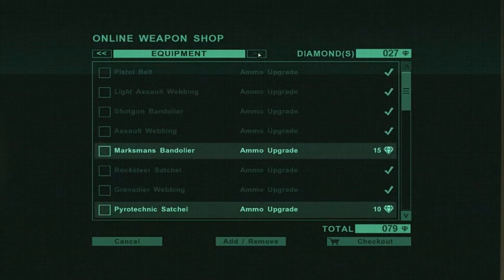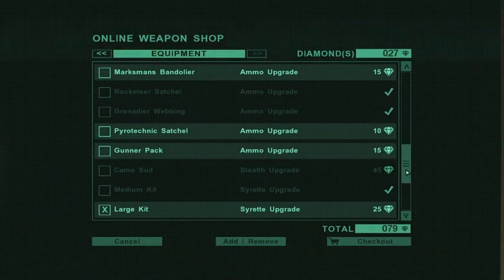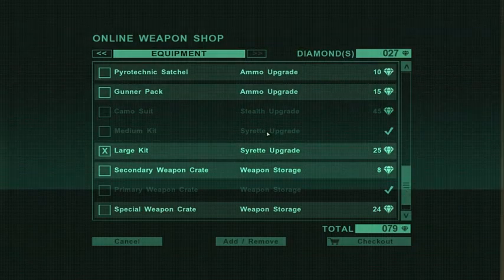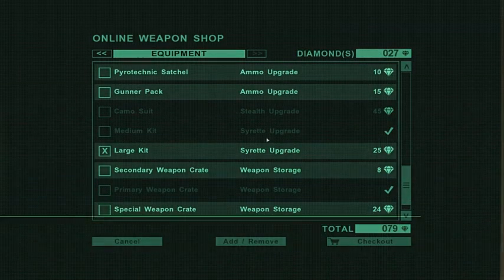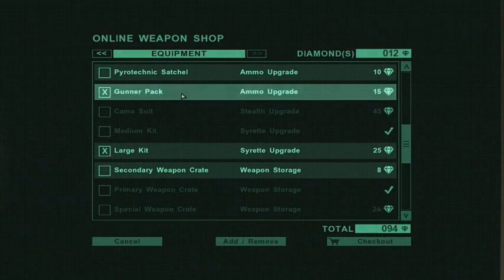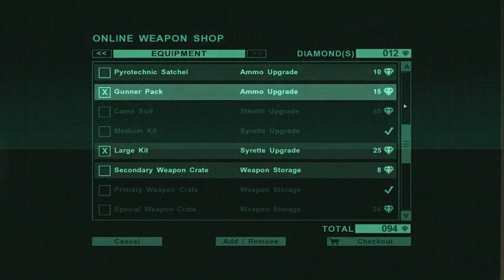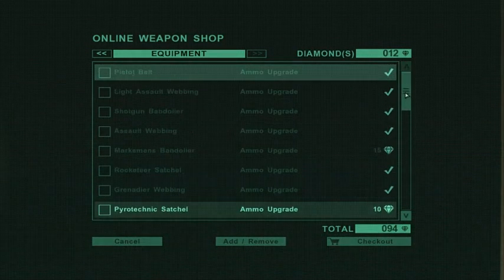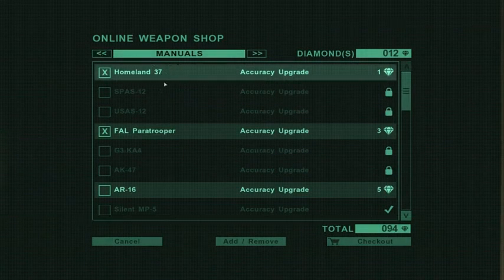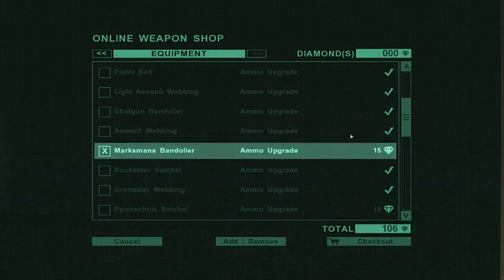There we go, we'll do that. Marksman's bandolier. Pyrotechnic satchel. Gunner's pack. Camo suit — what's a camo suit? A stealth upgrade. That's nonsense, why do we need that? Gunner pack and pyrotechnic satchel — then I get more pyrotechnic stuff. Marksman's bandolier, I'd rather have that. So let's just take that off and go Marksman's bandolier.